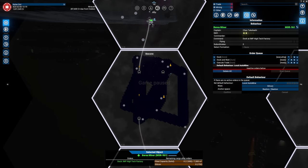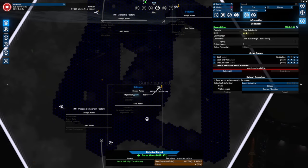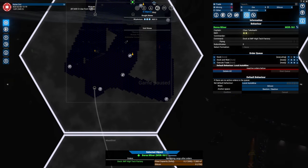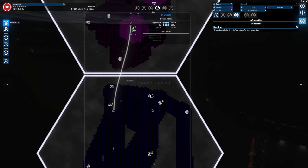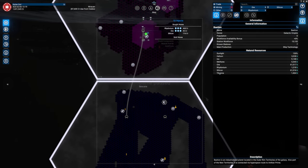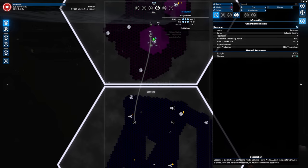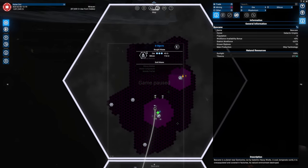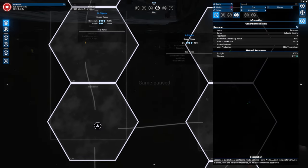There is actually a station over here that needs Rhydonium. However, we don't have it in this particular system — we have it over in Bastion, there's a good amount of it. Local auto mining is for one system only. Advanced is, I think, 3 systems, and expert is 5.